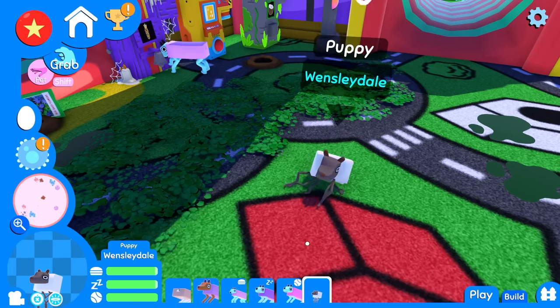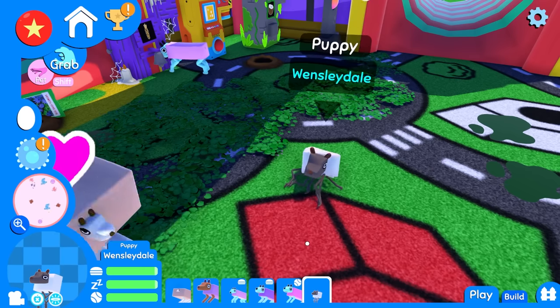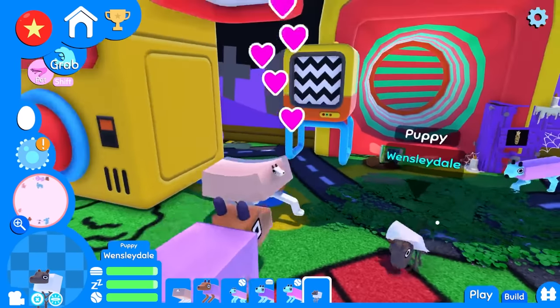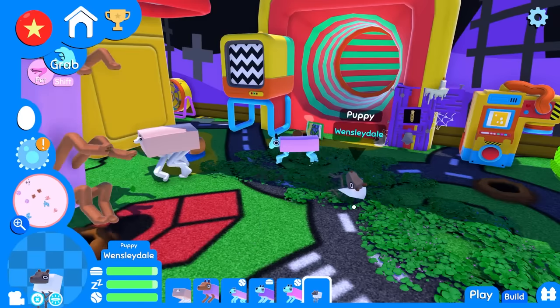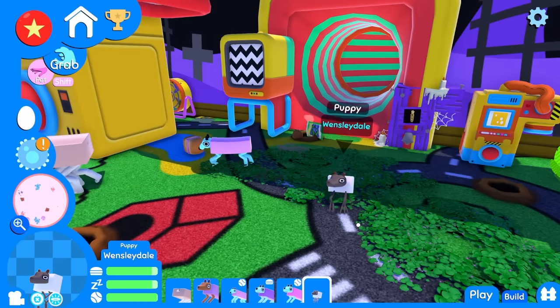Oh, he has seven legs. No, he has eight. He has eight legs. We made a cheese spider! Look at him go. Tofu and Frantic are so happy. There goes little Wensley - that's how he walks. Oh my god, it's monstrous.